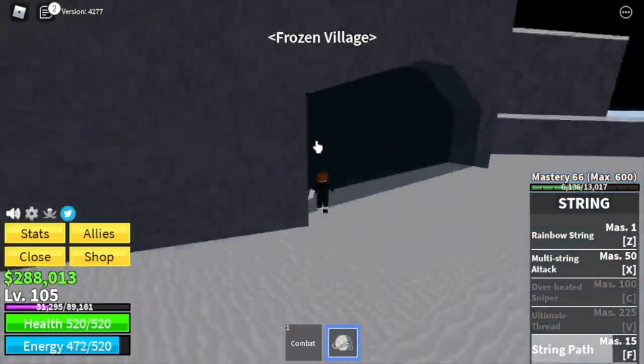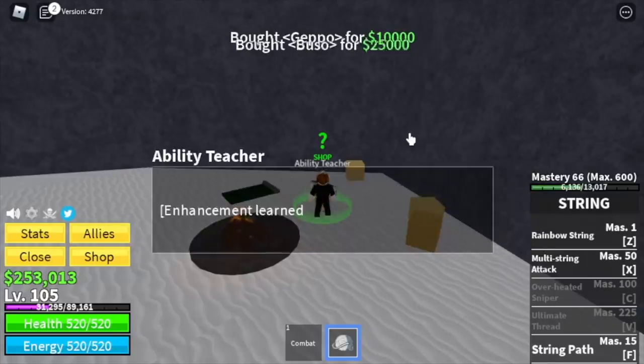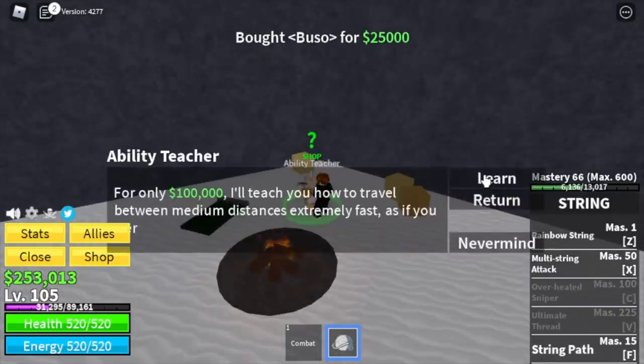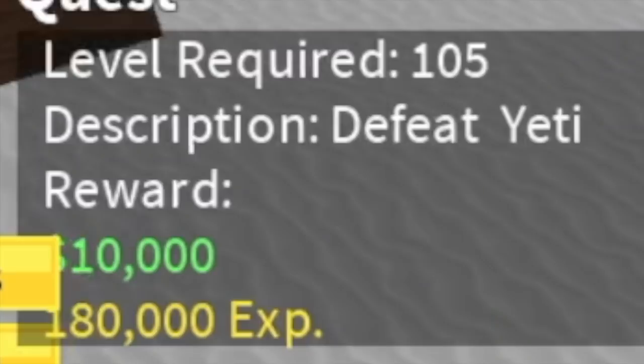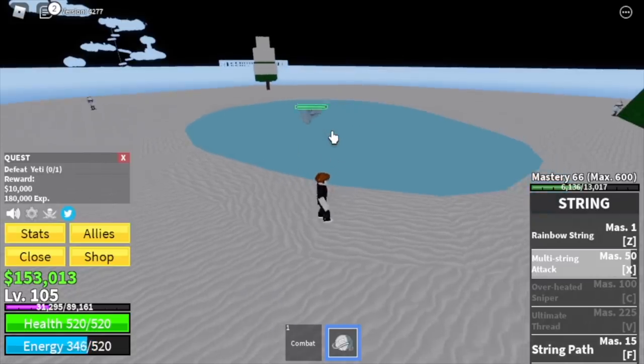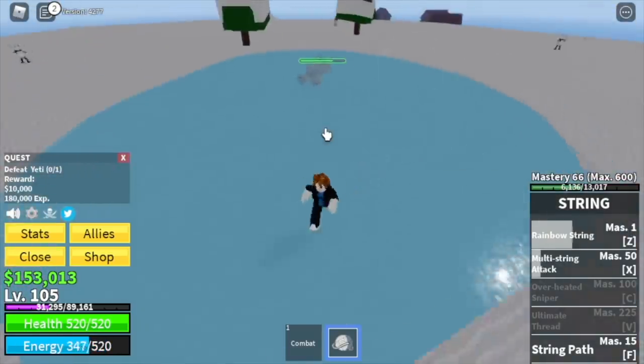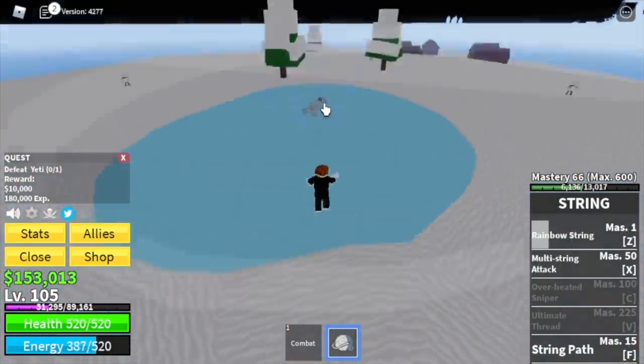Next island is the Frozen Village. Before you start grinding, you need to buy all the ability teacher skills — the Geppo, the Buso, and the Soru. Now at level 105, we're gonna start with the Yeti, the mini boss. It's always easy to defeat — same as the Gorilla King: dodge, attack, dodge, attack, and everything will be fine.